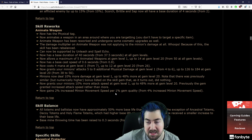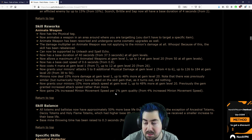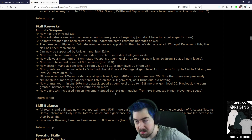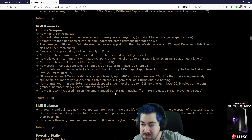Has a base cast rate of 0.6, costs 4 mana at gem level 1 up to 12 at level 20. Now grants minions 5 to 8 added additional physical damage at gem level 1, up to 126 to 184 at gem level 20. Minions now deal 10% more damage at level 1, up to 48% more damage at gem level 20. Note that there was previously a similar but numerically higher bonus listed — as it turns out, it did nothing.